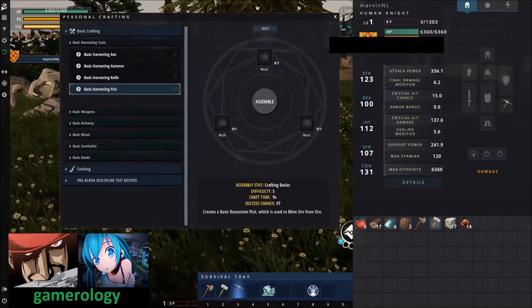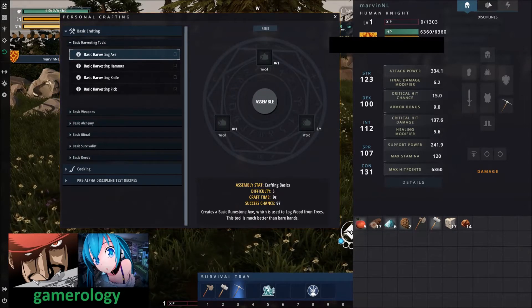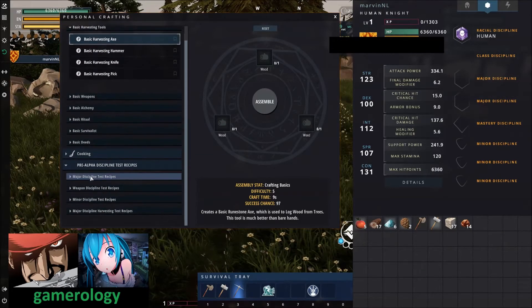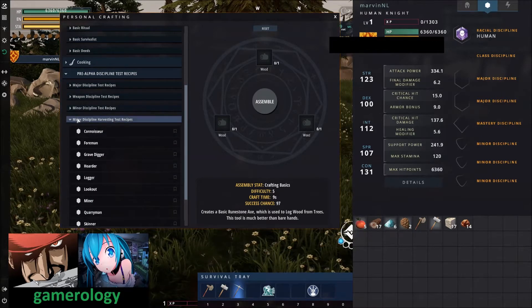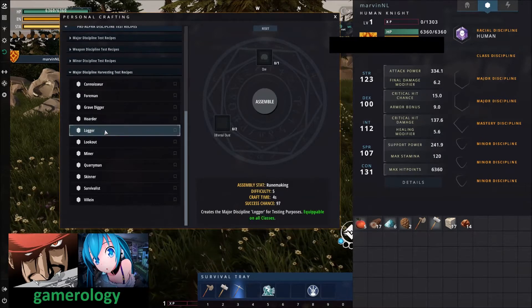Once you have collected enough resources, you can start crafting. The first thing I would recommend is making your choice on your runes — this may change later in the game. For me personally, I am a harvester, so I am going to the harvesting runes and I will start with the logging rune.